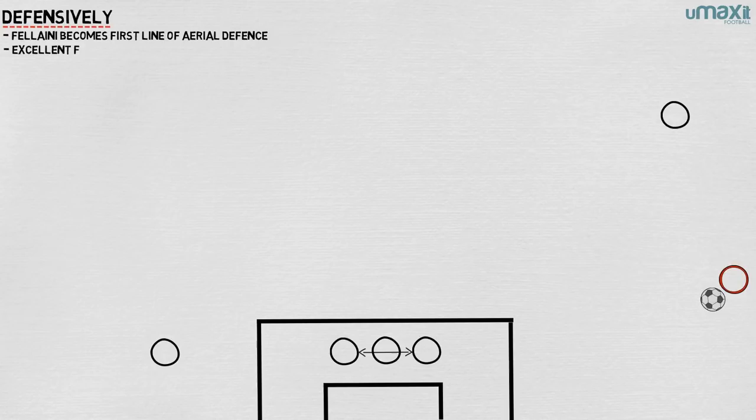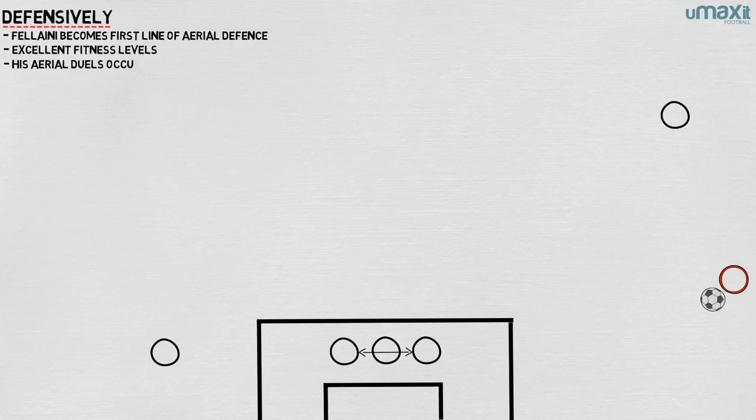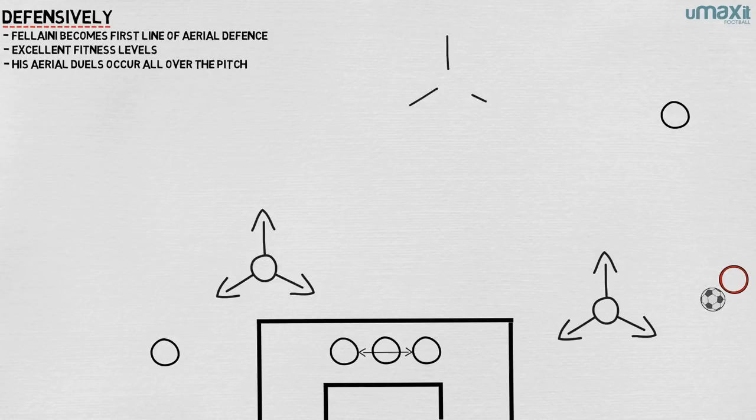Fellaini manages this because of his excellent fitness. His aerial duels occur all over the pitch, from his own penalty box to the opposition's, showing his ability to get up and down the length of the field. Fellaini's job then is to defend across the pitch, to press and intercept, to win headers, and to provide cover to the full backs.